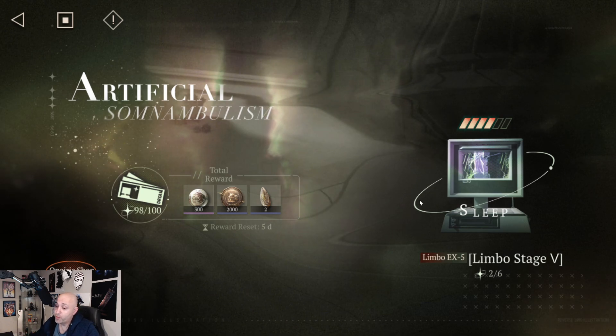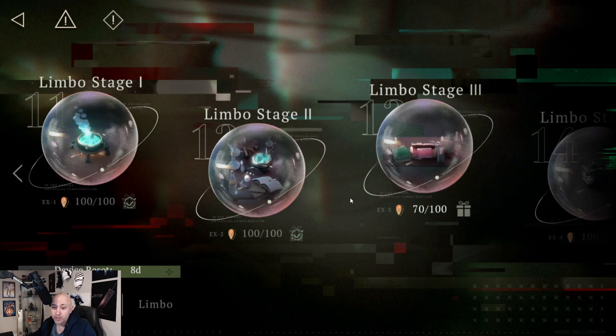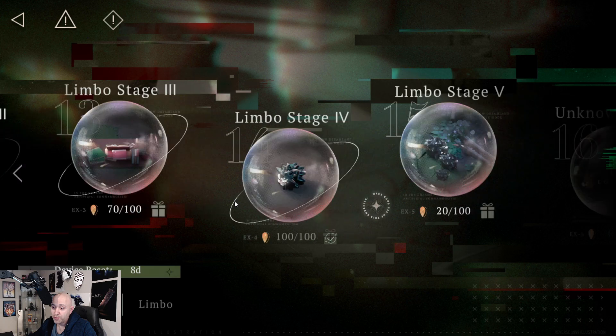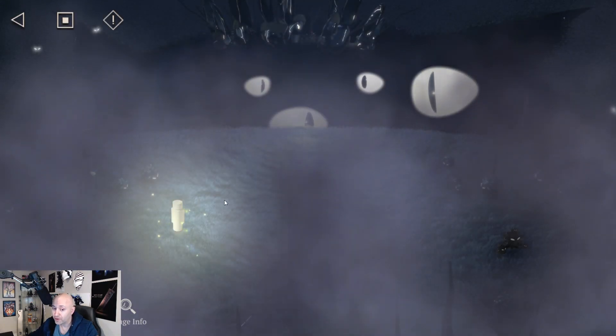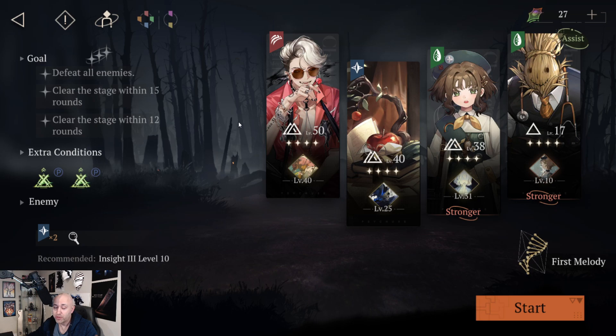Number two — Limbo. You can see here I've completed stages one, two, three. I've got to go back and finish one and get the full six stars. Four is completed and I'm currently on Limbo stage five. There's only one left after that. This is where it's starting to become a little more difficult — I'm currently on this stage with the two body bags or garbage bags, whatever you want to call them.